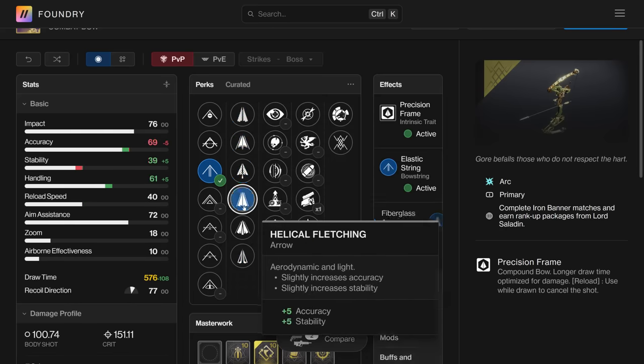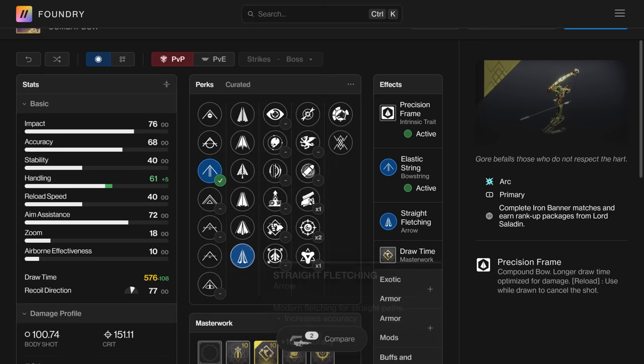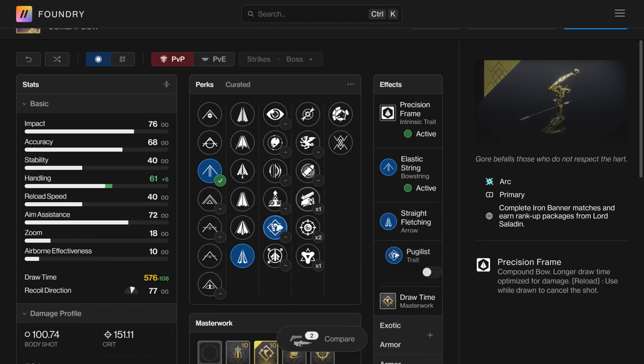Final column options: Dragonfly, Vorpal Weapon, Eye of the Storm, Swashbuckler, Precision Instrument, Golden Tricorn. This is an Arc precision bow, and the first thing I want to talk about is the awesome combination that only this weapon has: Pugilist and Dragonfly.